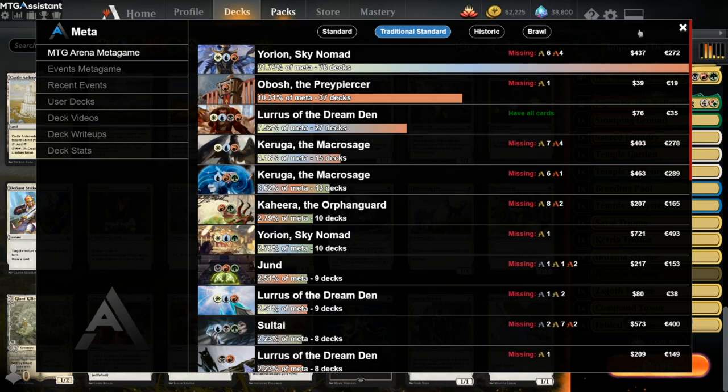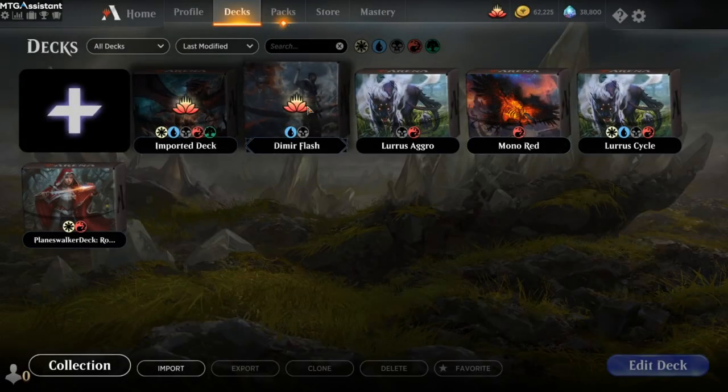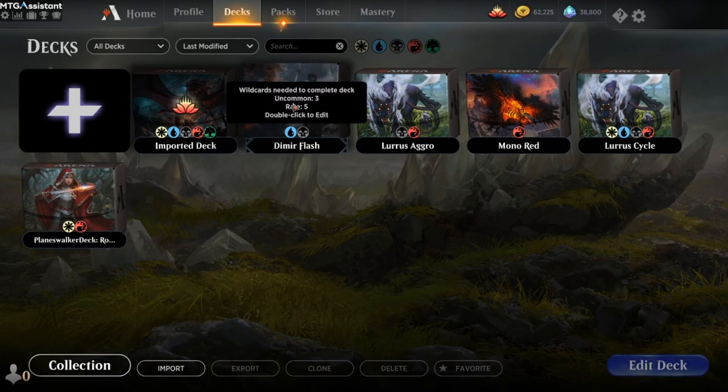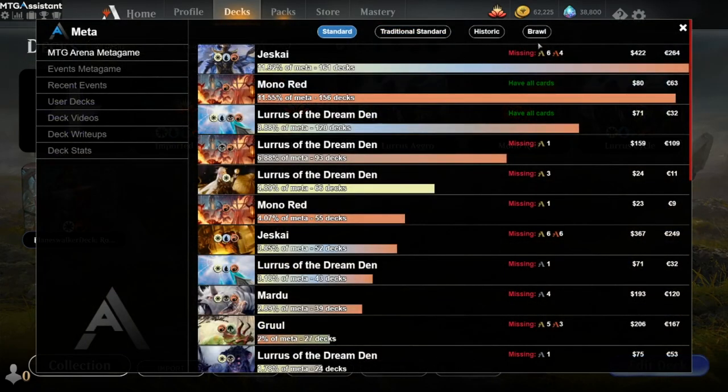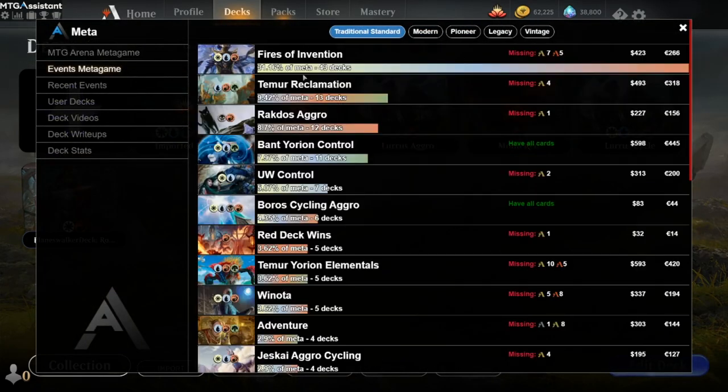Recently, Wizards added a cool new feature where you can hover and see what cards you're missing. This helps a little bit, but you still have the problem of having to import several lists and check each one. With this extension, it's just a button click and the meta is right there. We also have the tourney meta lists here.